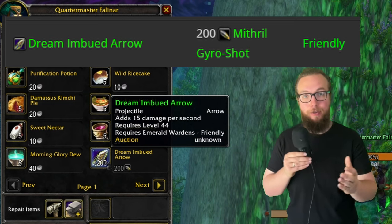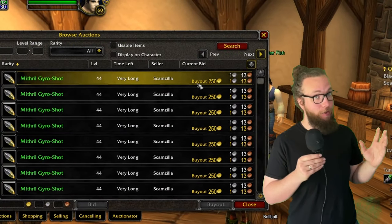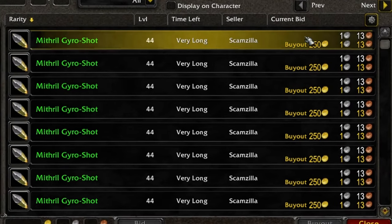The cost is gonna be 200 mithril gyro shot bullets, and these are gonna be sold by engineers. Either you can buy it directly from them, or you can buy it on the auction house. For me, it's been more than two gold a stack to buy these.